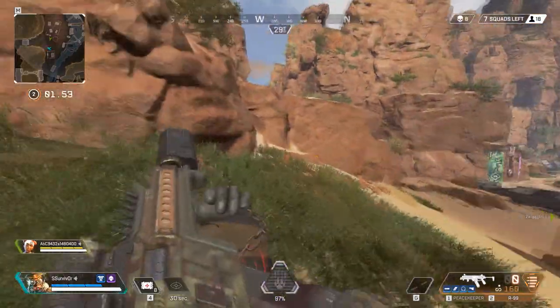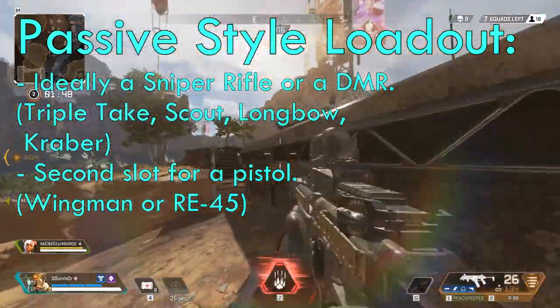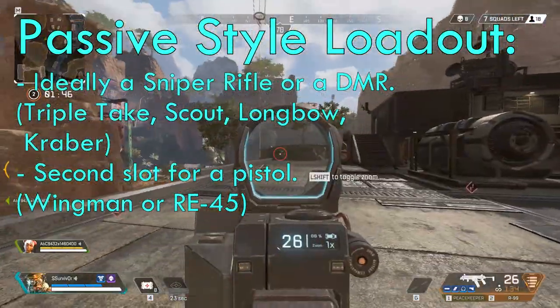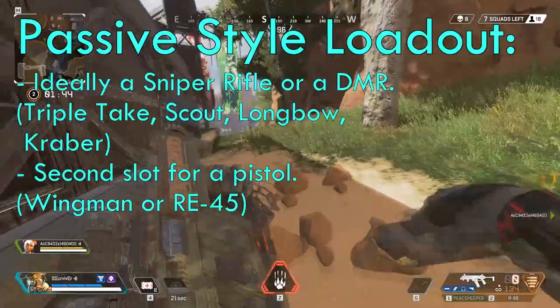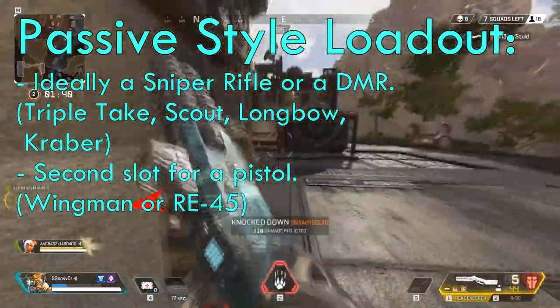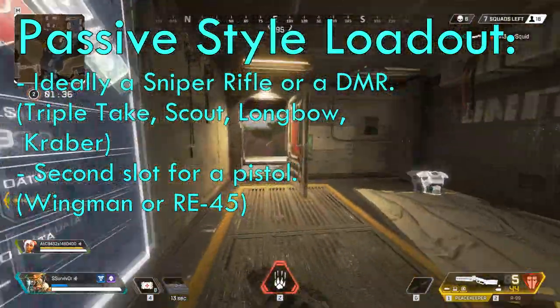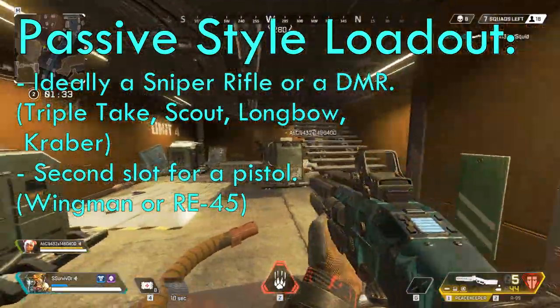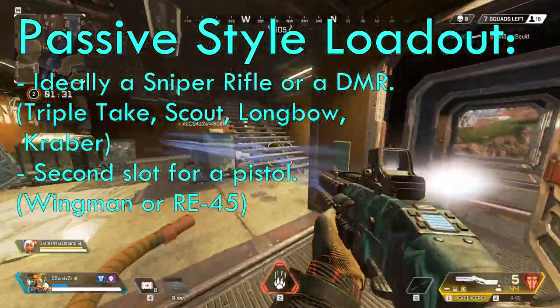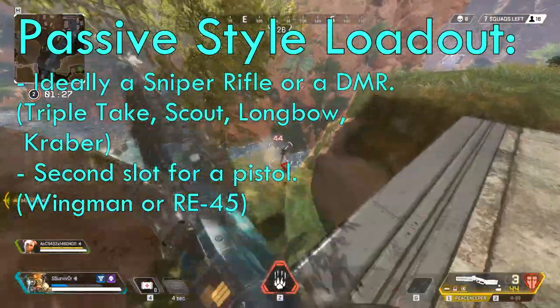Starting off with the passive setup, you would ideally want a long-range gun such as the Triple Take, a Scout, a Longbow, or even the Kraber if you're lucky enough to get that. As for your secondary, you want a pistol that is able to dish out damage at close range if you get flanked. The Wingman is a great pistol for this, boasting 45 base damage to the body and 90 to the head without the Skullpiercer Hop-Up. Alternatively, the RE-45 auto pistol is decent as well, but not quite on par with the Wingman.